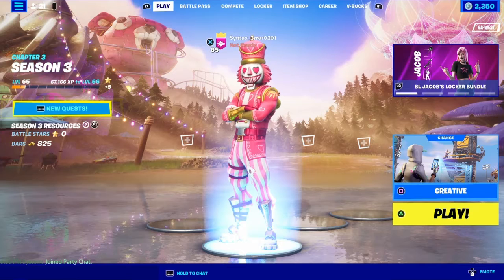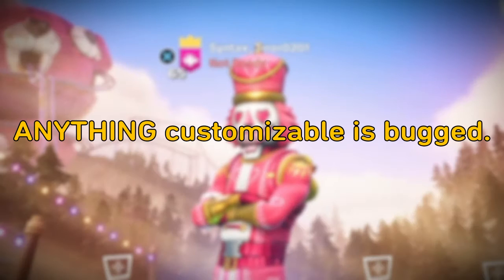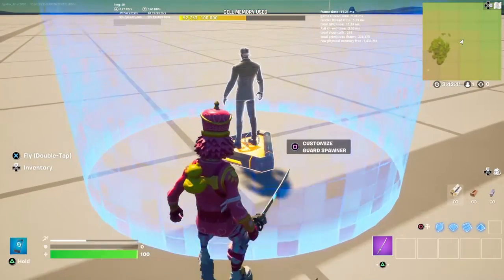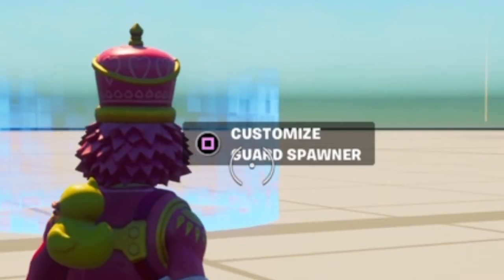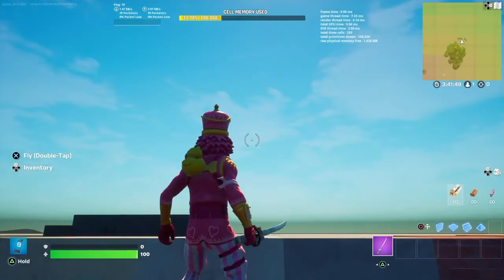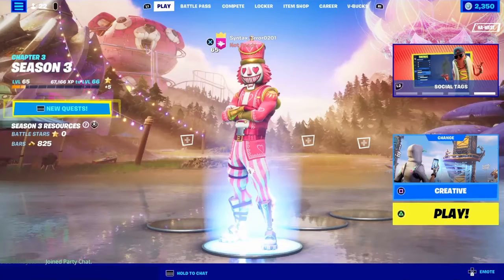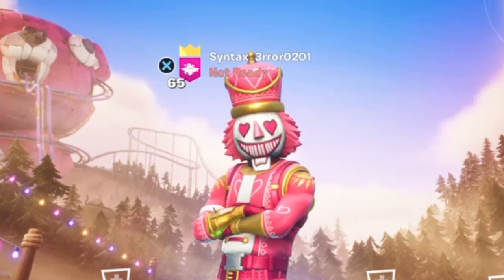That's pretty much everything I have to say. But before I go, I want to let you all know that there is currently a bug with anything that is customizable. If you go up to it and then don't look away from whatever you're trying to customize before you walk away, that customize option is gonna stay on your screen forever. So just make sure you look away from it before you walk away, or that prompt will just stay there infinitely. So yeah, update version 21.30 — a really solid update, aside from any bugs that work their way into the game.